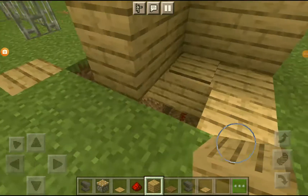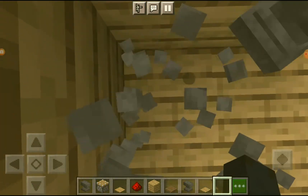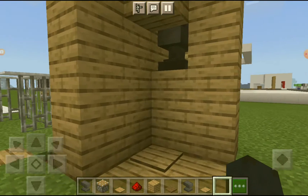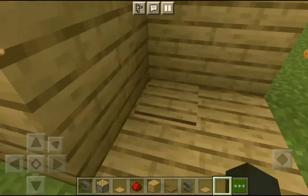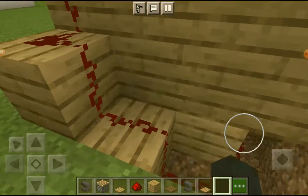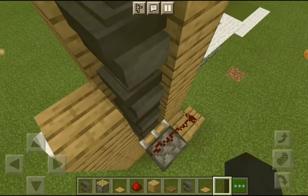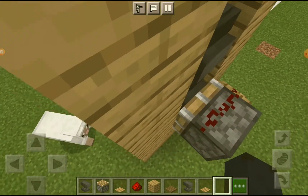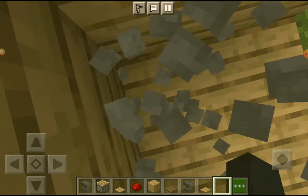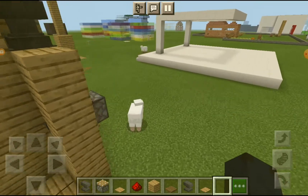Hey guys, welcome back to my channel. Today I'm going to be showing you how to make this anvil following thing. So if I go here, an anvil will follow me, and if I'm in survival mode it's gonna kill me — look at all these anvils! It's really simple: the pressure plate is connected to redstone dust which leads all the way up to the piston. When the signal reaches the piston, it pushes the anvils to fall on you. So you can just walk here and die. You can trick your friends into doing this.